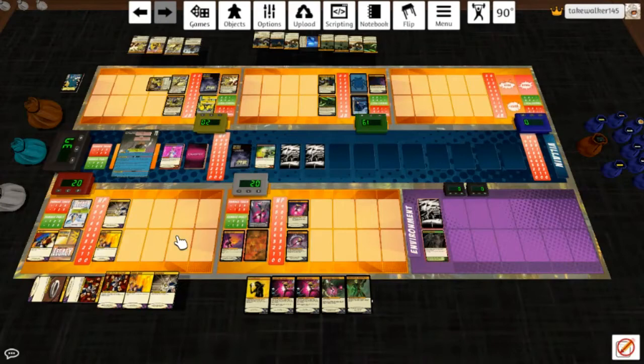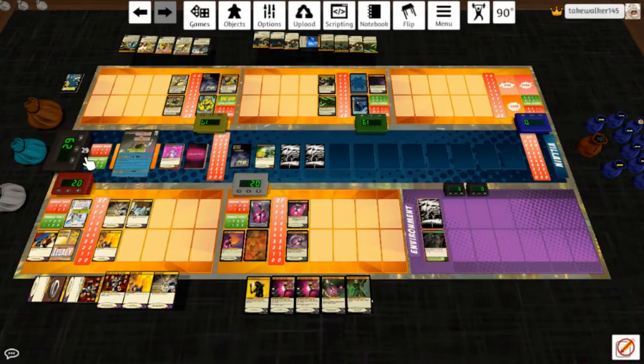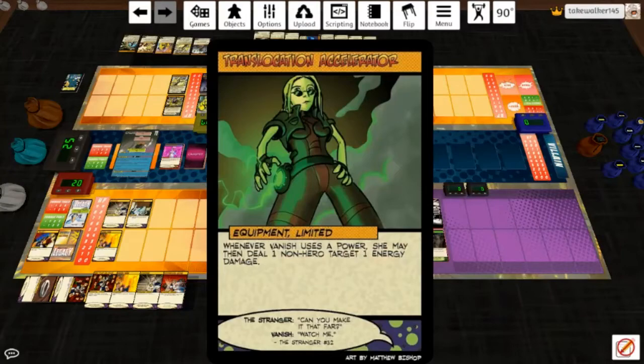We'll go ahead and take advantage of that massive damage increase. He deals himself and each non-hero target one energy damage — so he hits himself for three and he hits her for three, four, five — four. Worth it. Plus ones go away, keep one over there but that's fine. Draw a card. This will play the next evolution for four. I think I will be keeping Blindside Jump up. Translocation Accelerator — it's equipment, so it's kind of dangerous to play, but who cares.